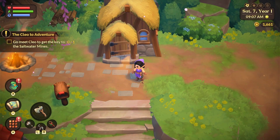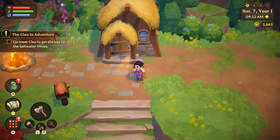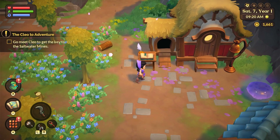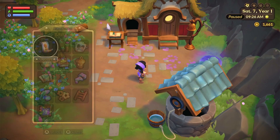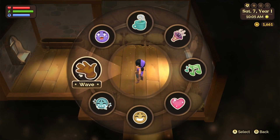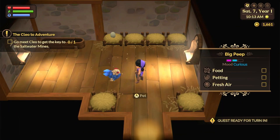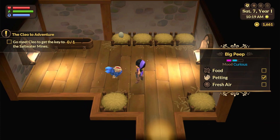Hello everyone, it's Lucy here and I'm back with another video. Today we are doing another part of Fae Farm - it's part number four. In the last part we got a chicken, a chickoo, and they are over here. I'm going to wave to it. Let me find the emotes - oh, emotes, there we go. The left arrow... wave! Can we pat them?